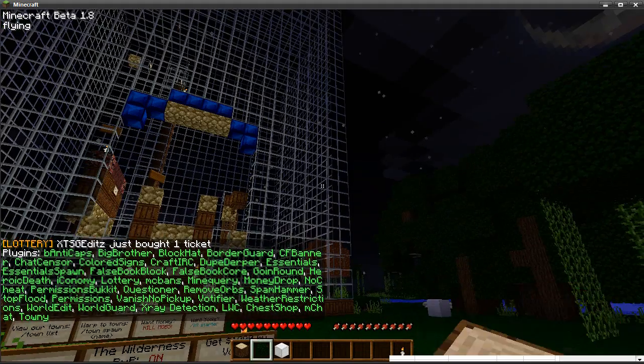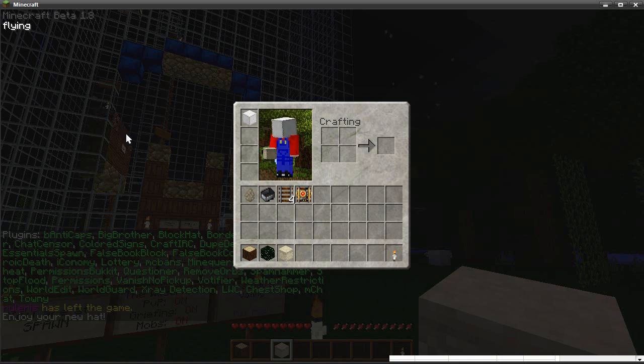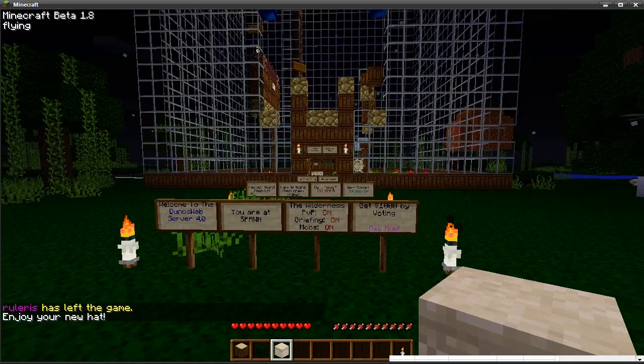Next one is Block Hats. So if I go to this wall in my hand and type slash hats, it puts it on my head — there we go. This is something that's given to donators as a nice little perk, so you can wear any block type on your head.